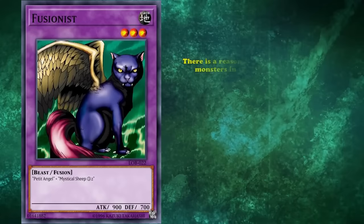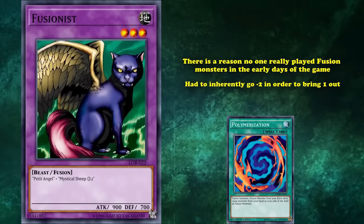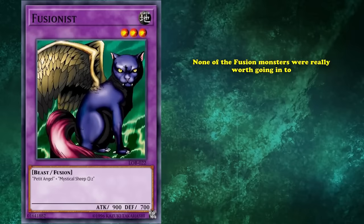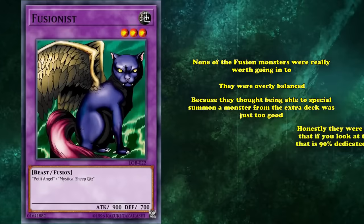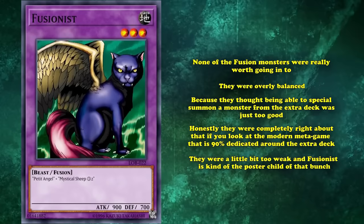There's a reason no one really played Fusion monsters in the early days of the game. You had to inherently go minus 2 to bring one out since the only Fusion spell card was Polymerization. They didn't even print the effect on the card in the first printing of Polymerization. None of the Fusion monsters were really worth going into anyway — they were overly balanced because they thought being able to special summon a monster from the extra deck was just too good. And honestly they were completely right about that, since the modern metagame is 90% dedicated around the extra deck. Although Fusionist is kind of the poster child of being a little bit too weak. It did see competitive play later on as an instant Fusion target and one of the few level 3 Fusion monsters, but in the context of old Yu-Gi-Oh and the classic sets, Fusionist was a pretty bad card.